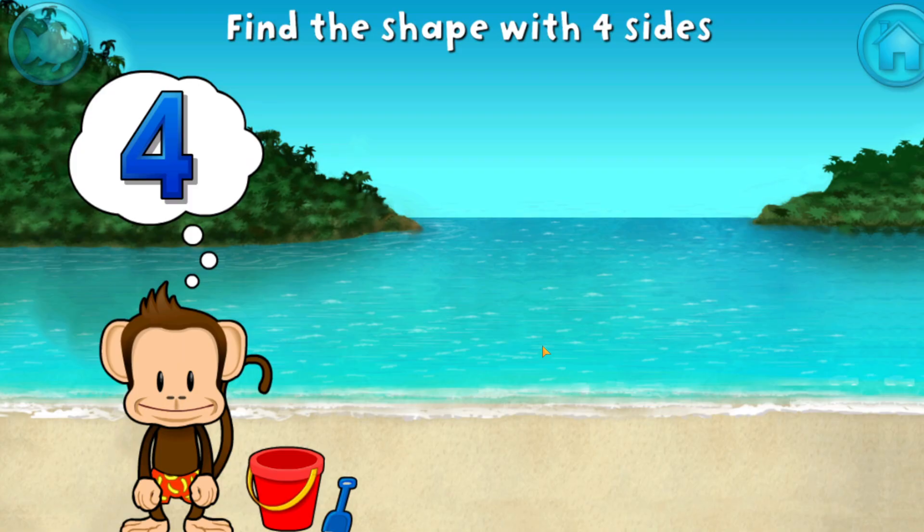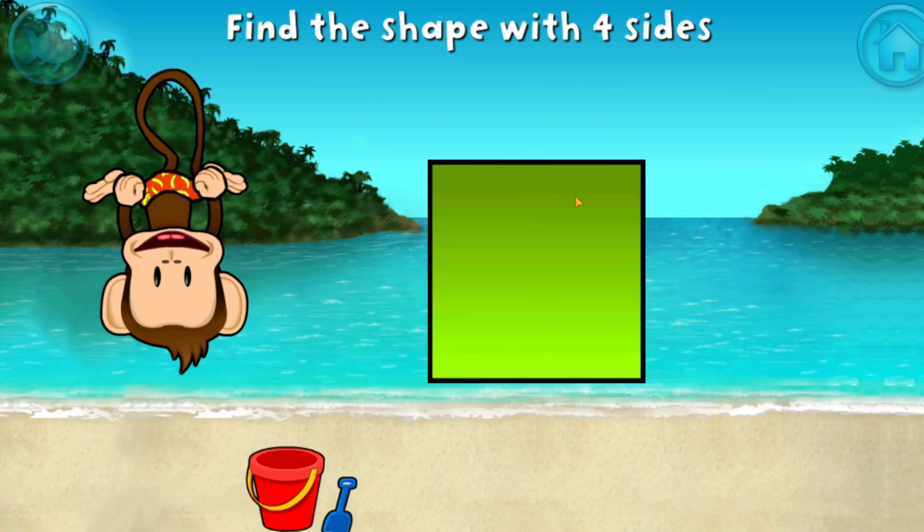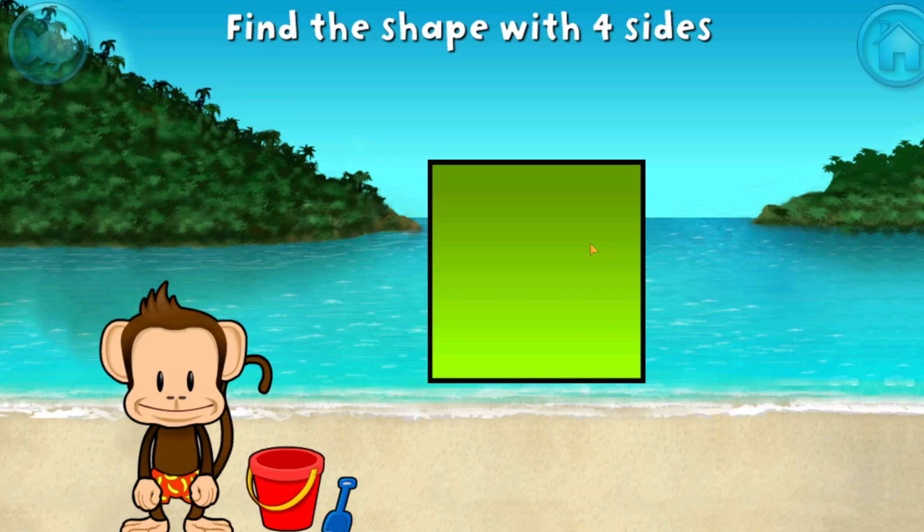Touch the shape that has four sides. That's right! A square has one, two, three, four sides.